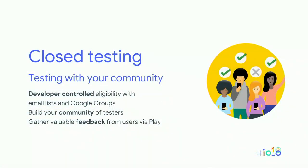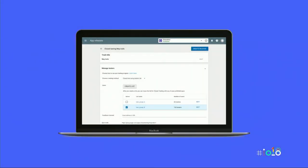One of our most used features for game developers is closed testing. Closed testing is a great opportunity to build a tight-knit community of testers who will be able to provide you with valuable feedback before and after launch. Users can be invited directly from the Play Console using email lists or Google Groups. They can then opt in via web app and install the game directly from the Play Store. Over 60% of game developers on Play already use this feature. Let's take a quick look at a case study.